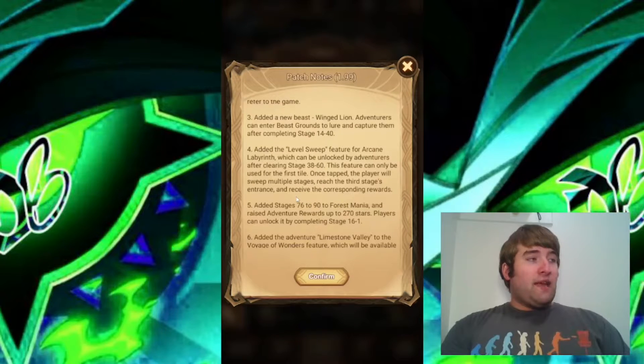Added the level sweep feature to the Arcade Labyrinth, which can be unlocked by adventurers after clearing stage 38-60. This feature can only be used for the first tile — once tapped, the player will sweep multiple stages, reach the third stage's entrance, and receive the corresponding rewards. I've been looking for this feature for quite some time, giving us a way to quickly go through the Arcane Labyrinth. You can unlock it by reaching chapter 39, but it's only used for the first tile, so be mindful of that.